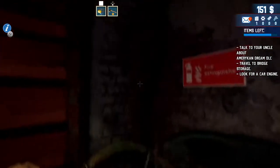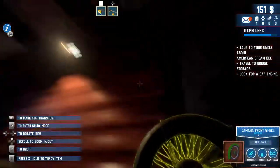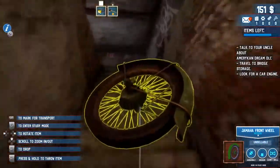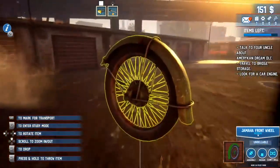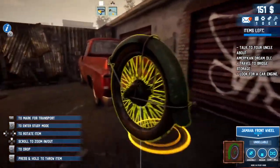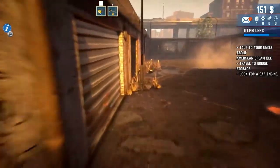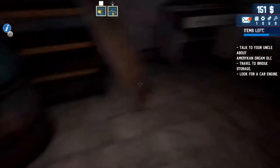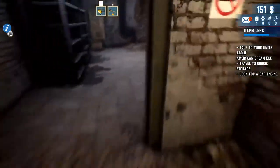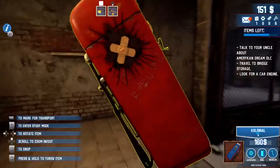The Yamaha front wheel — come to papa. We've definitely got a lot of stuff to take back, especially the car parts and the tires. Wish we could park the truck a little closer. We have a meter showing how many items are left, so we'll take as much as we can — especially the large stuff, like this piece at 160 bucks.